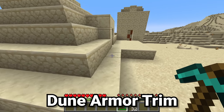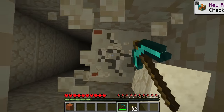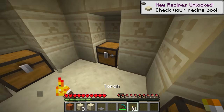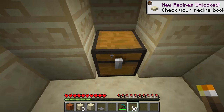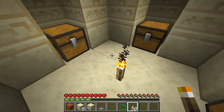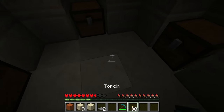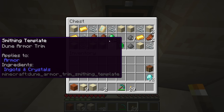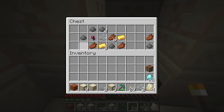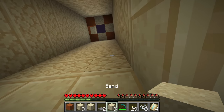For the dune armor trim, we have to head into the desert and find a desert temple. To raid it effectively, simply dig on the side but do not dig on that blue dot. Once at the bottom, break the pressure plate and place down torches. Unlike the pillager outpost, there's actually a fairly large chance of finding an armor trim inside these, although we didn't find one in this first one.